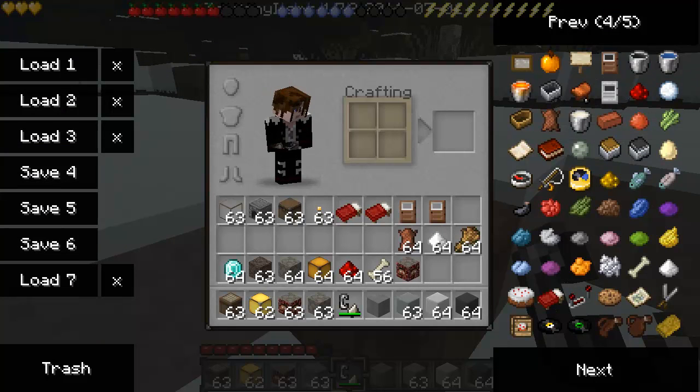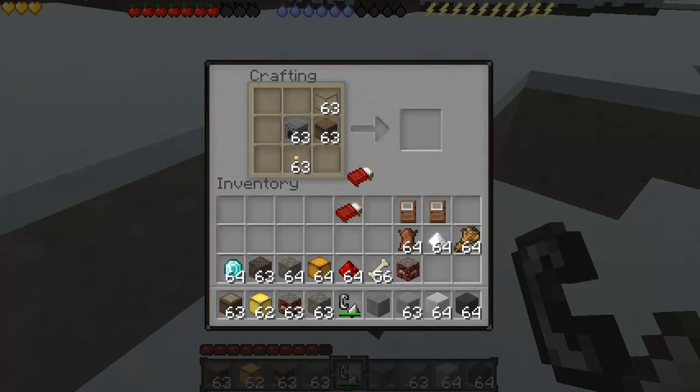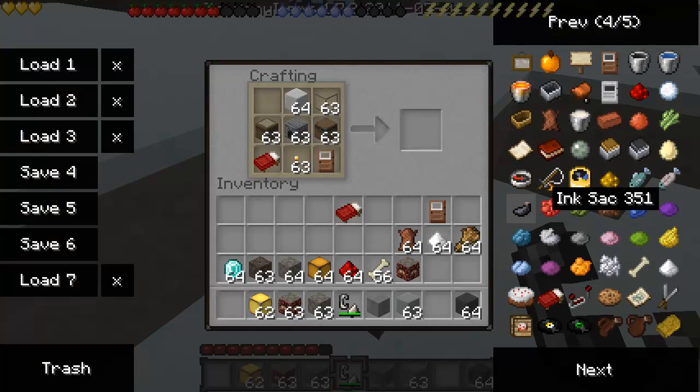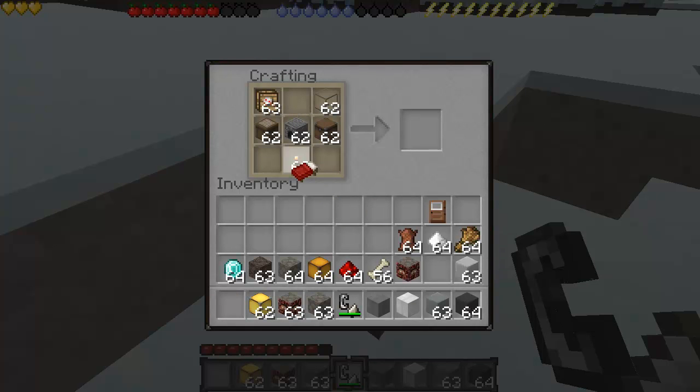I'm going to show you guys the other colors as well, so let me go ahead and make them. We're just going to use normal wool this time. I need to move more food supply — yes, I do. We're just going to cheat to get the other food supplies. And there's a white instant tent, and we are going to make a black one as well. There's a black instant tent.